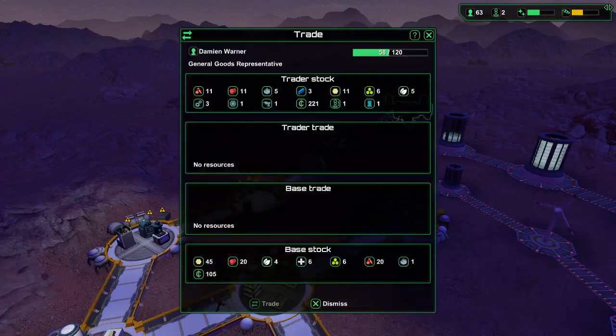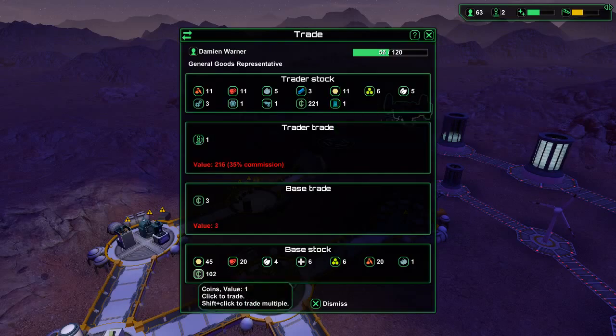Trading ship — what's this? Driller bot, could use another driller bot. 35% commission? I've got 100 coins. I'll trade some starch.